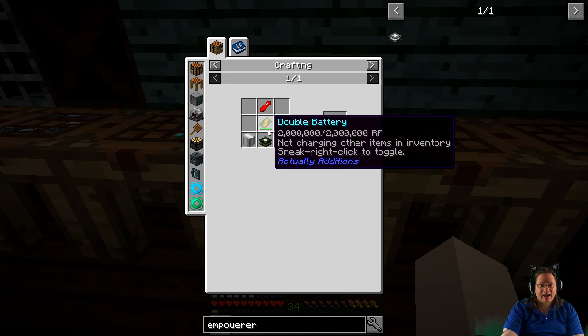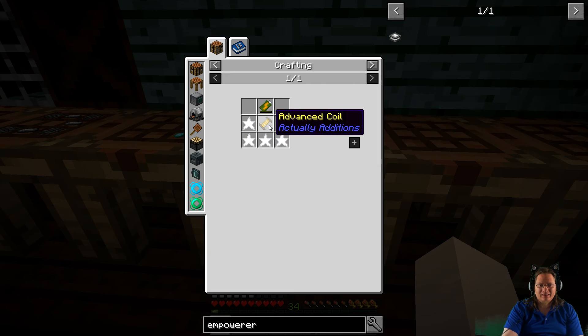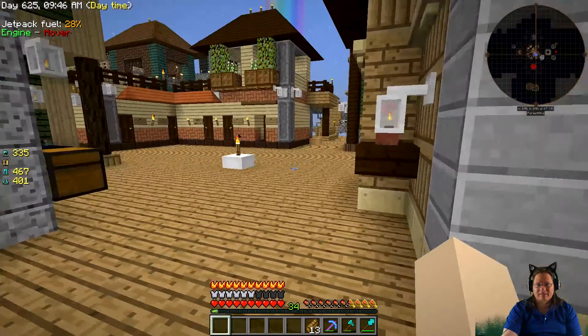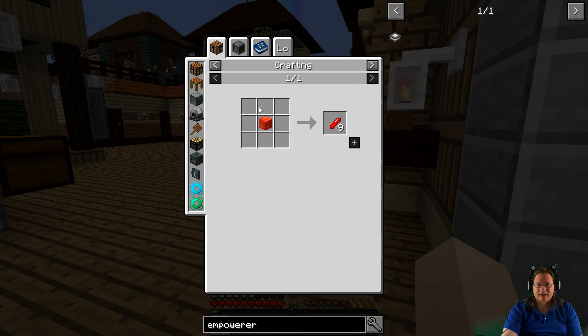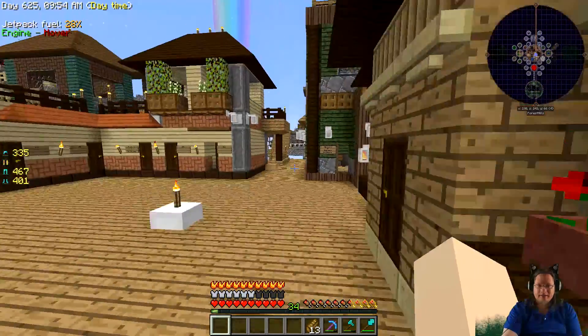Ristonia Crystal, which I think I have. A Double Battery? A Single Battery? An Advanced Coil? A Basic Coil? Black Quartz and some Ristonia. How do I get Ristonia? Redstone — that's what I thought.